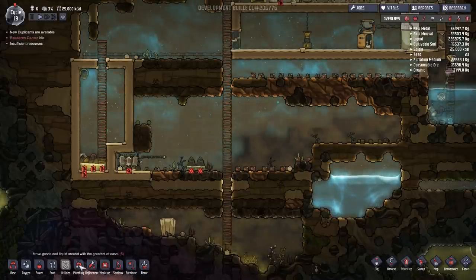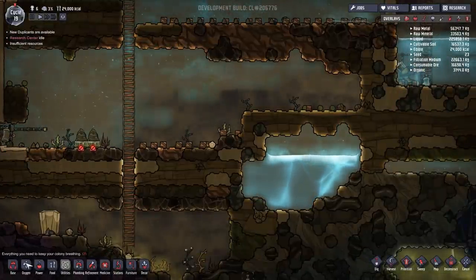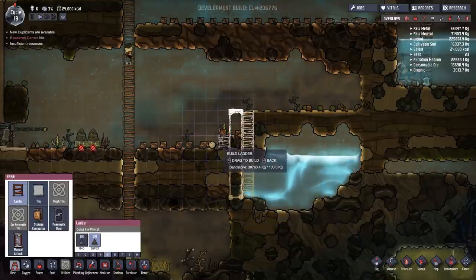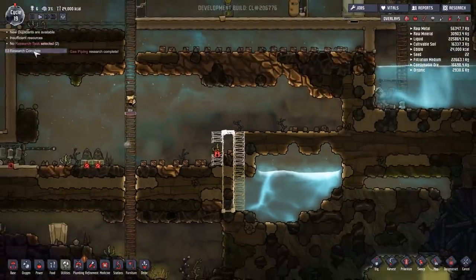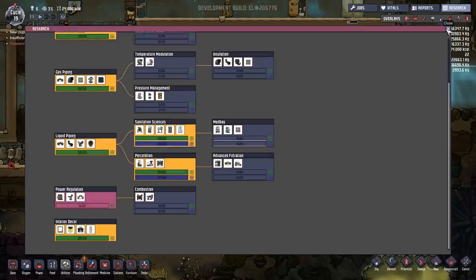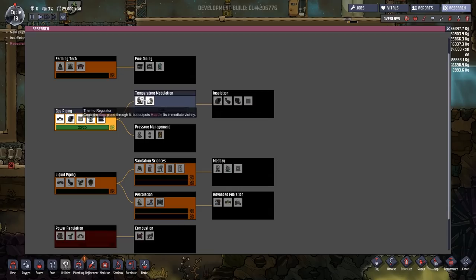We need to get some electricity first - actually no, water pumping first. We'll need a ladder coming down here, and it's also important that I get a tile and bring it up. Research is complete - gas is all sorted, so we now have all the basic stuff. We'll go for power regulation. I also want to look at pressure management, which includes a mechanicalized airlock - functions like a manual airlock when no power is available, so it's just a bit faster. There's also a liquid valve and a gas valve.